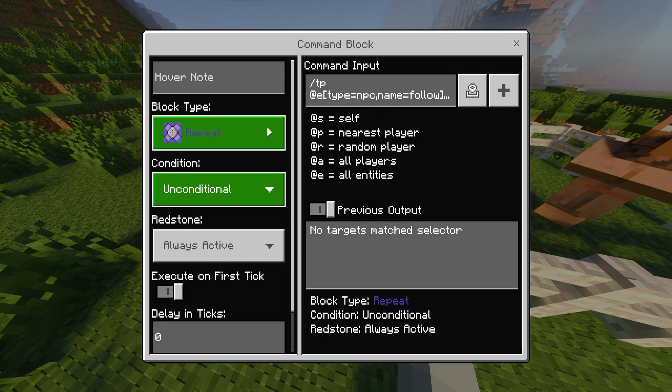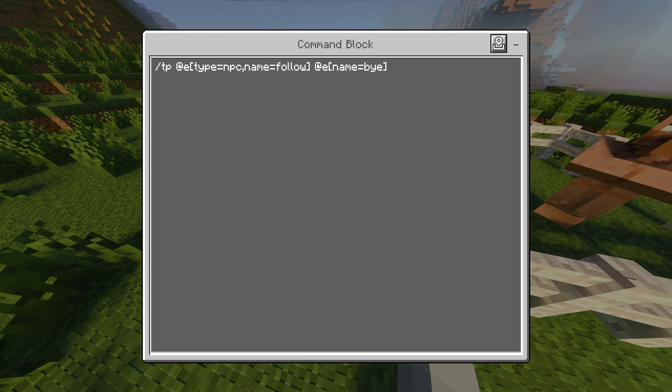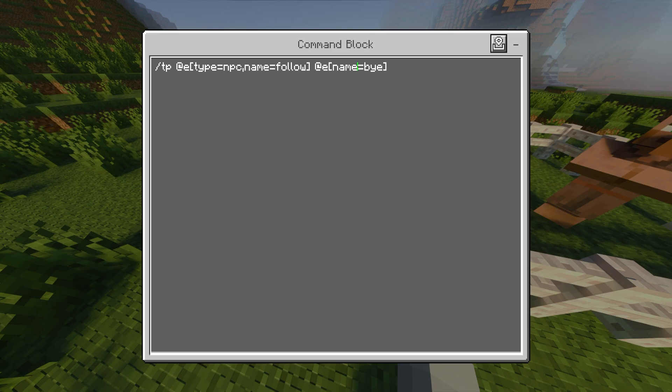Now go into your command block and set it to Repeat, Unconditional, Always Active. The command is: /tp @e[type=npc,name=follow] @e[name=by]. What this does is teleport all entities that are NPCs with the name 'follow' to the entity named 'by', which is the villager. The first part targets the NPC and the second part targets the villager.